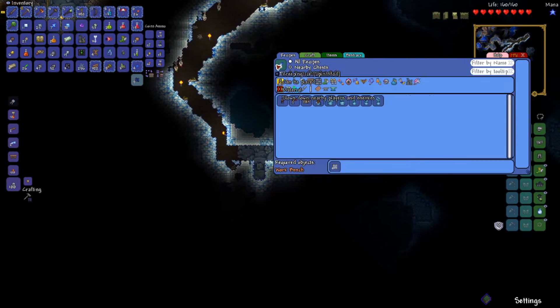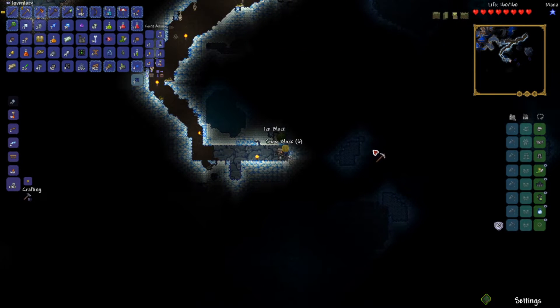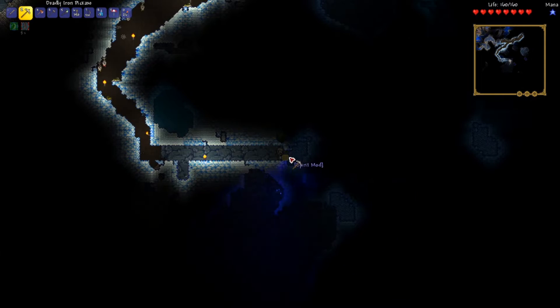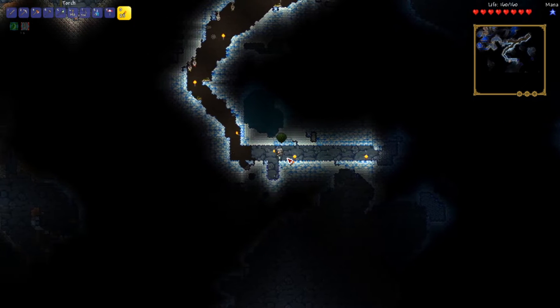Is it useful for anything? I could make some statues and tables and flags and a chair. Shiver bark — interesting. Looks the exact same as regular old ice. I guess that's probably on purpose. I'm not able to break this stuff just yet, but I'm going to have to remember that it's down here. Probably makes a pretty nice armor set or something.